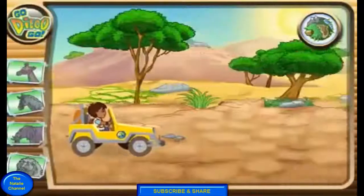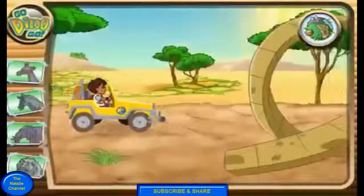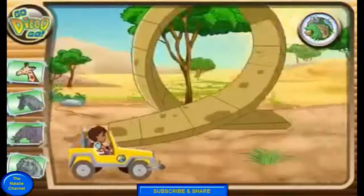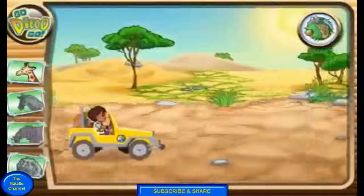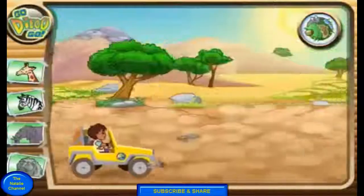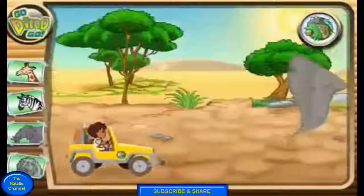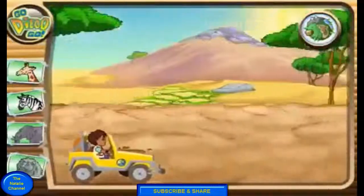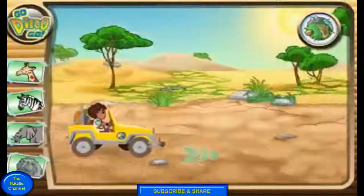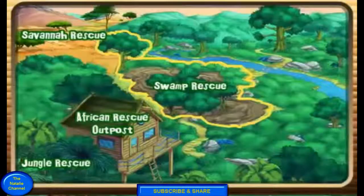Get ready for a savannah rescue! Here we go! Zebra! We missed an animal. Elephant! Lion — fantastico, you're a great animal rescuer!